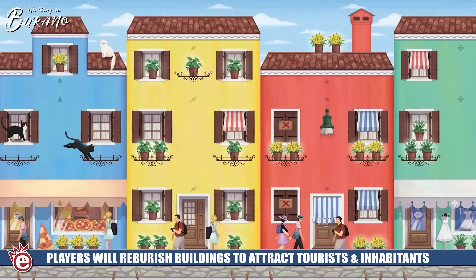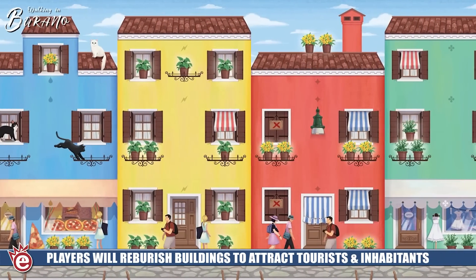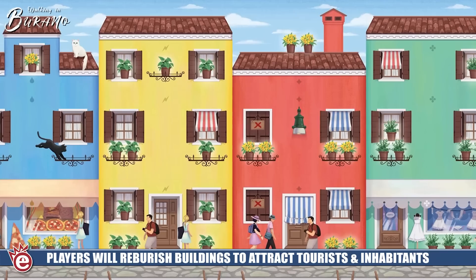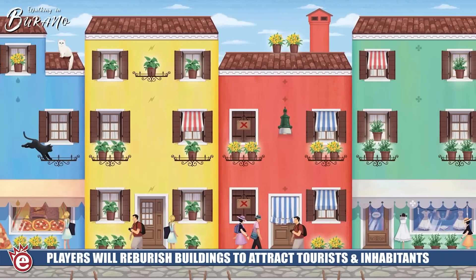If you look at these cards you can get a sense — the buildings along the canals in Burano are all multiple, multiple colors. It's a super colorful game, very easy to teach and play, and it's going to take about 30 minutes. What you're doing is building out your own little district within Burano. You've been given the task from the city commission to build these buildings.